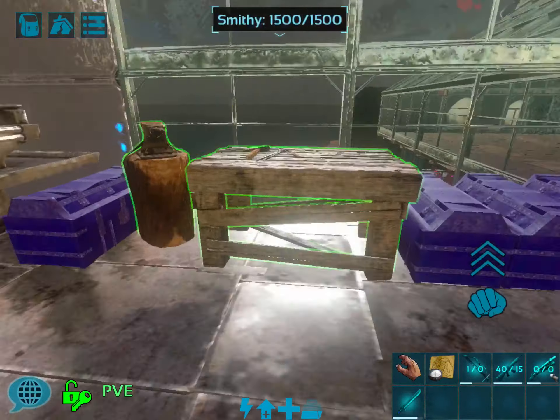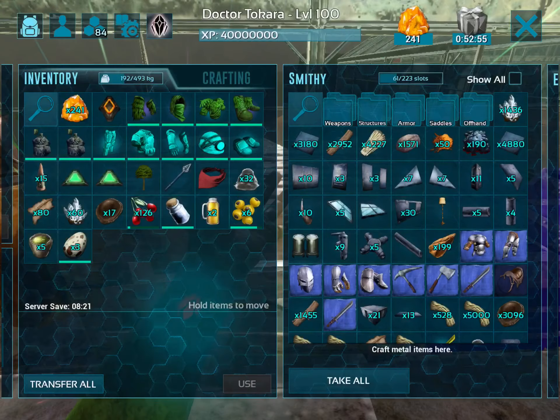First we're going to go into our smithy, and under structures and cooking you'll see the beer barrel. You need wood, metal, and cementing paste — not really a lot of each, but it tells you how many. I'm going to craft it. Once it's finished, go under crafting on your person — you also need a jar, which requires cementing paste, hide, and crystal. I'm going to craft one.